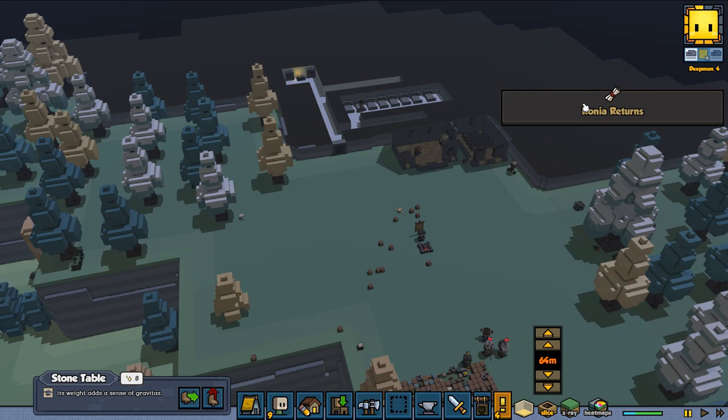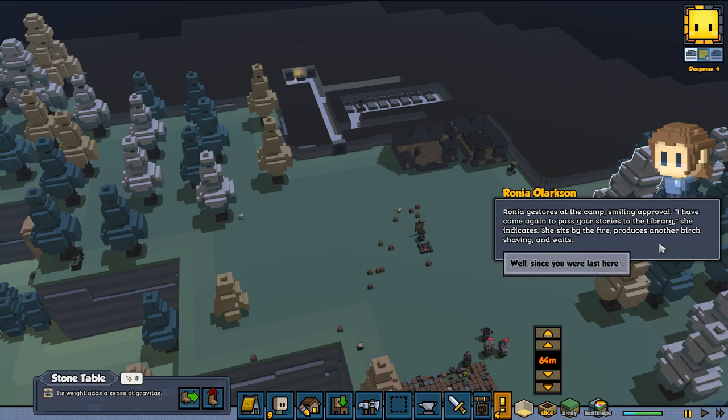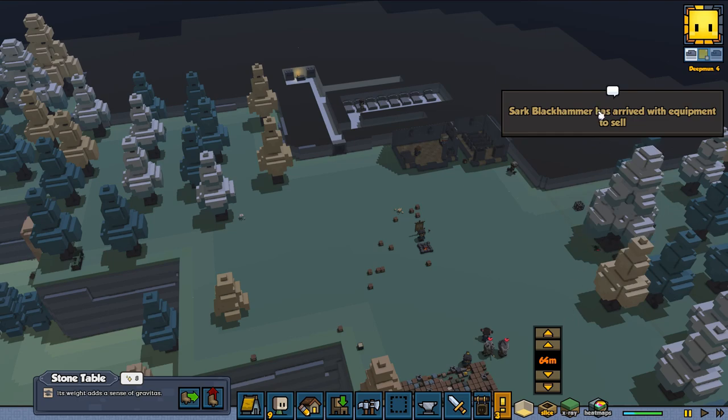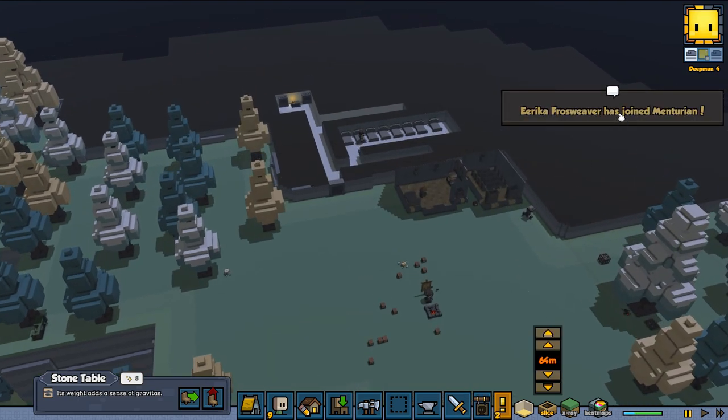Ronya has returned — Ronya appears at the edge of the camp. She stirs at the camp smiling: 'I have come again to pass your stories to the library.' She sits by the fire, produces a birch shaving, and notes everyone's adventures on birch bark — kind of like paper. She then commits them to the flames.